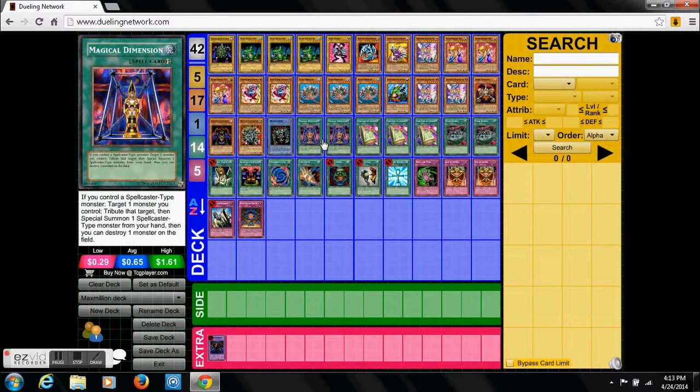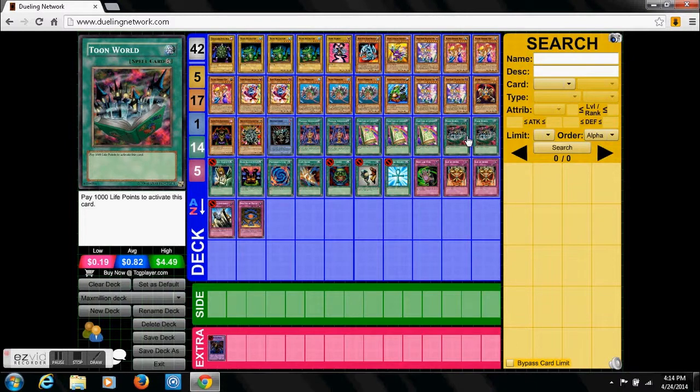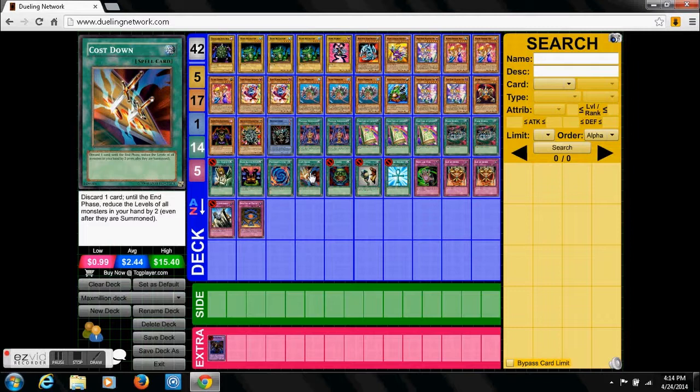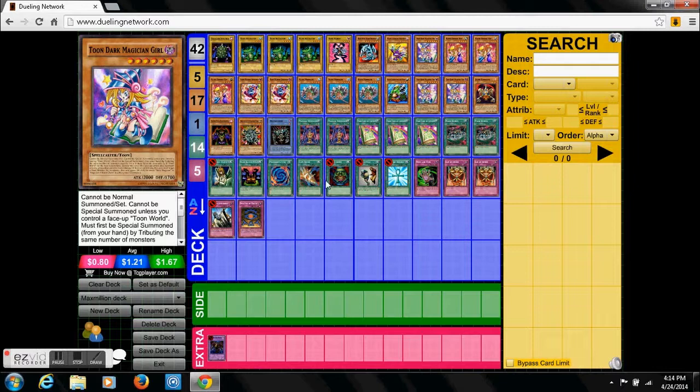We have two Magical Dimensions — basically a must since we're using so many Toon spellcasters. Three Toon Table of Contents give you that search power to help play the deck. Two Toon Worlds — it's a Toon deck, you need them. One Graceful Charity definitely helps you draw. Black Luster Soldier ritual is needed to summon Relinquish. Polymerization is used with Relinquish. Caistown lets you summon those Toons with one less tribute, so you can get a lot of plays out with just a few Toons.